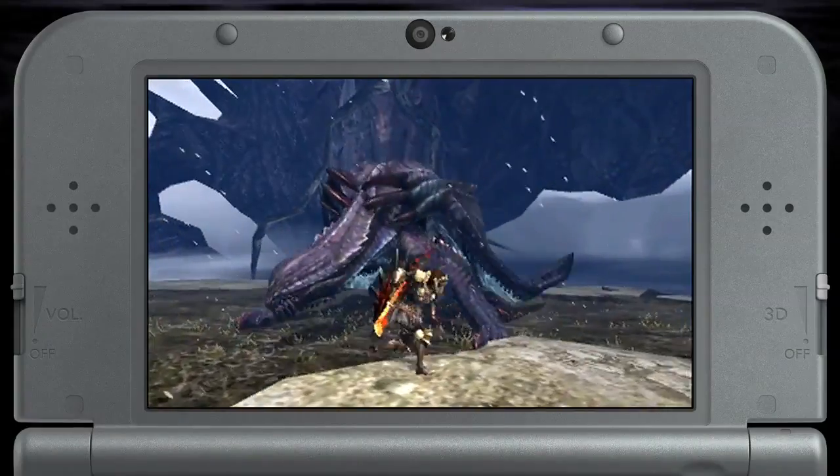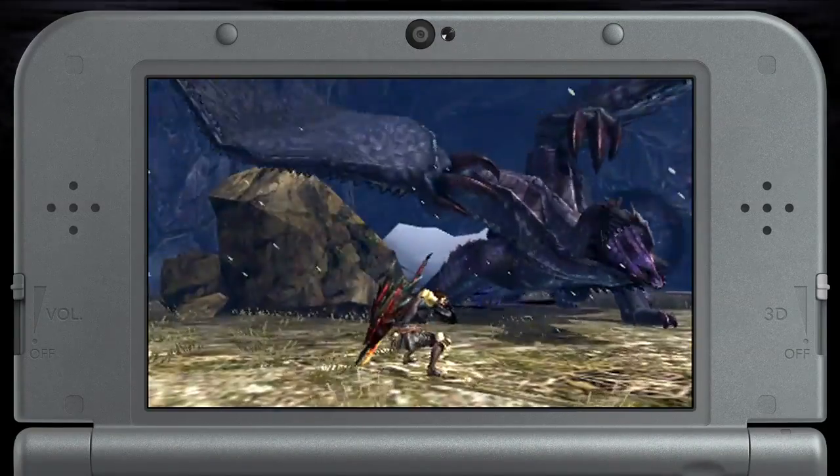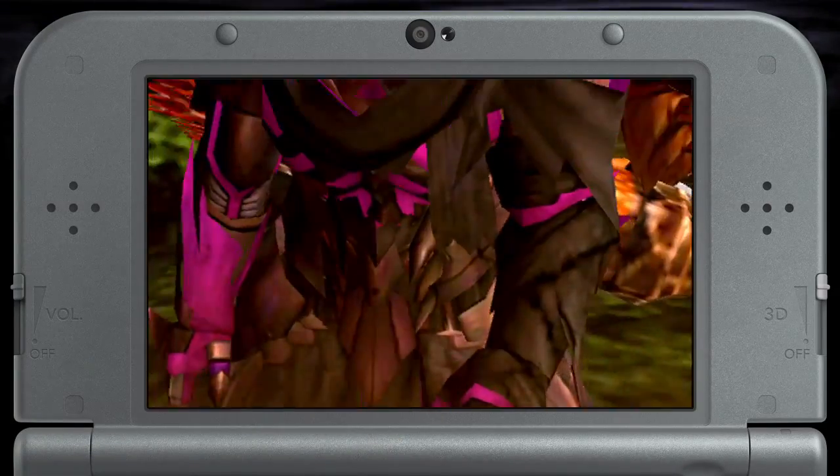To wrap things up, we have three quests with some fan favorite legendary monsters. Try your luck against a Gore Magala followed by a Shagaru Magala in the quest Out of Time, and you can get access to the EX Gore Armor.